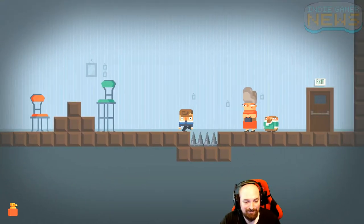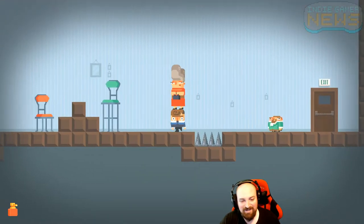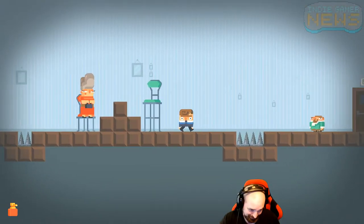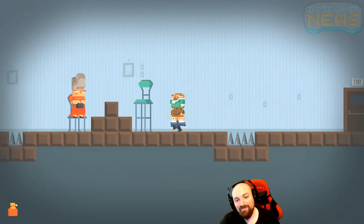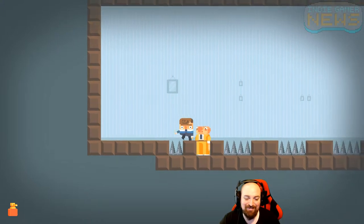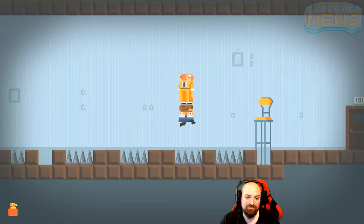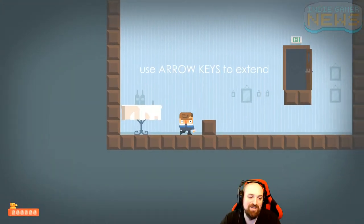Let's grab our first patron — I can only grab one at a time. Okay, let's wobble her over here and then I'll get this little Lord Fauntleroy or whatever this dude is. Get him in his seat. I love this guy — this British guy, right? Yeah, I'll say, by Jove.